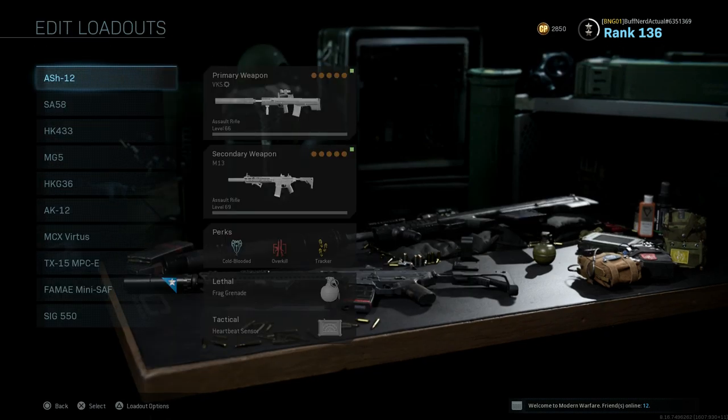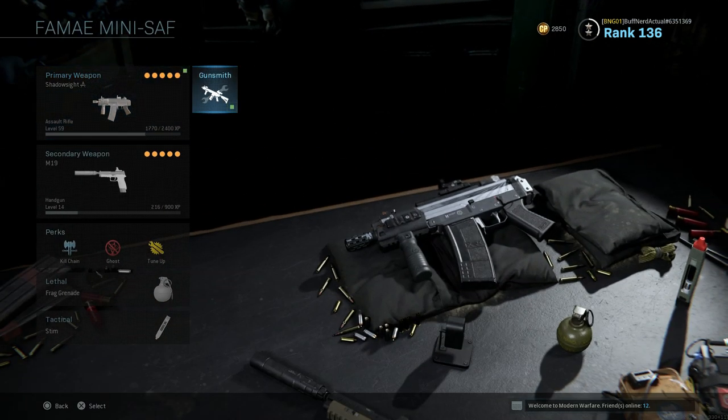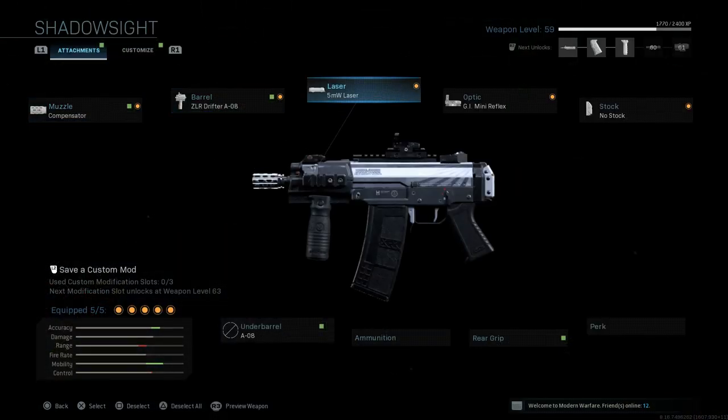Let's go back and look at the class for this. Overall, this turns the Grav 556 into a conversion for the FMG Mini SAF, which is essentially what this gun is — minus the fact that we don't have 9mm ammo attachments for this gun yet, but that may be something that could be added in the future.